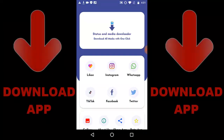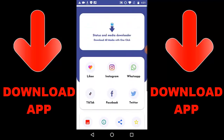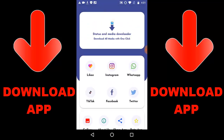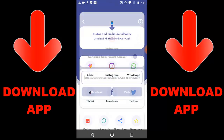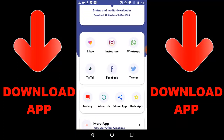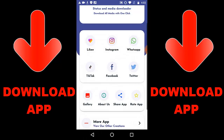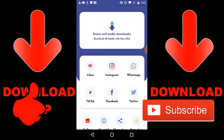Check out this new app that's trending — it's called Status and Media Downloader. You can download media with one click from Likee, Instagram, WhatsApp, TikTok, Facebook, and Twitter. All you have to do is get a link, paste it in, and press download. Once it's downloaded you can go to your gallery to check everything. If you want the app link, check the description below or search Google Play for 'Status and Video Downloader'.